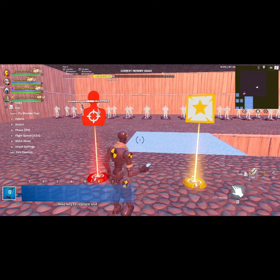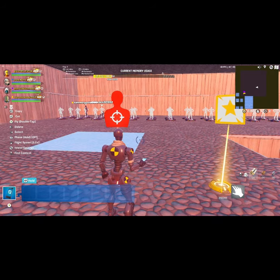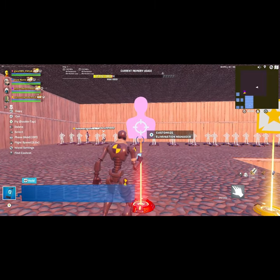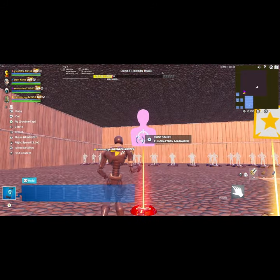Hello and welcome to today's video. If this helps you out, use code gwe365 in the item shop — it'd be much appreciated. The only things you need to make what we're making today are just an elimination manager and an alkylade.